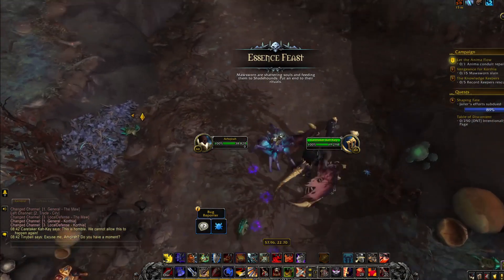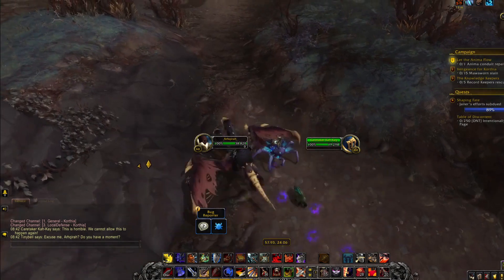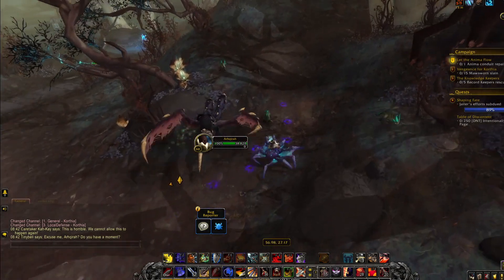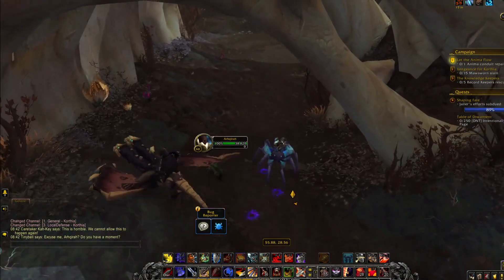Once you've completed the dialogue, you can just close it and then it's time to track down Malbug. The way you track him is by following some purple footsteps that will show up as you run along them, kinda like Carbear is telling you where Malbug's footsteps are. Pretty simple.